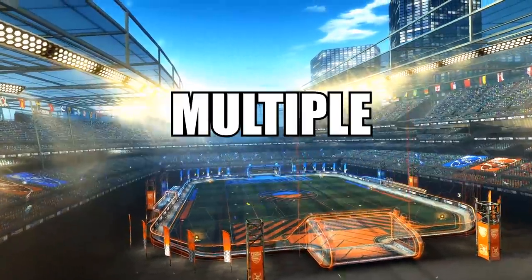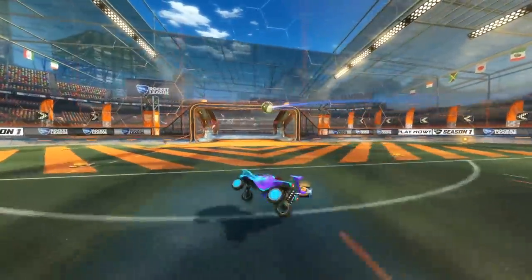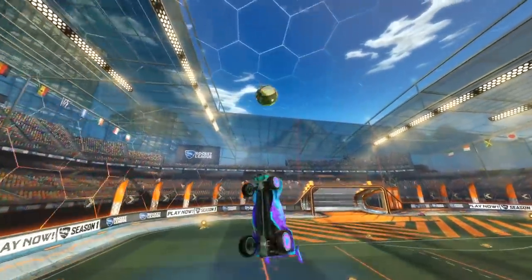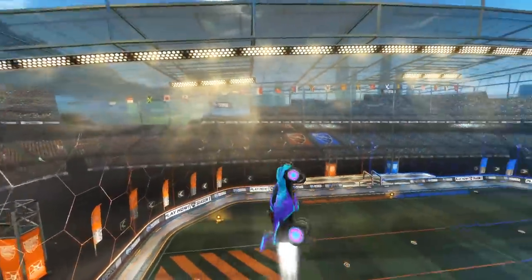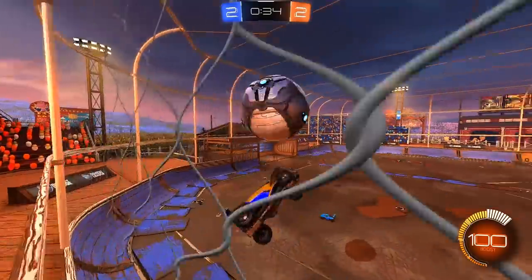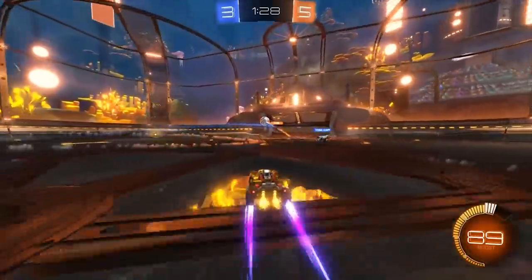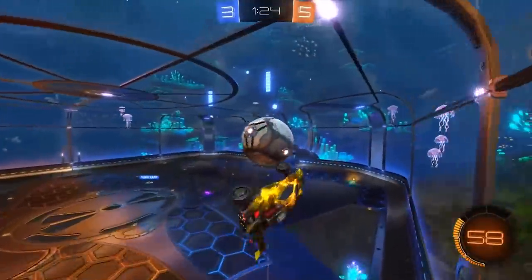In Rocket League, we all know there's multiple ways to score. There's a lot of different things you can do — a normal ground shot, any type of flick, or something simple like an aerial shot. Now those might not be the best examples, but within all the different shots in Rocket League, one of the most stylish and cool-looking shots to do are air dribbles. They're not only cool looking, but they have a lot of use to them too, being used at the highest level of gameplay in RLCS. So there's no surprise that people want to learn how to do them.